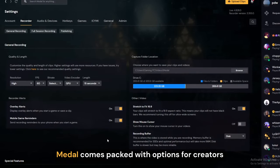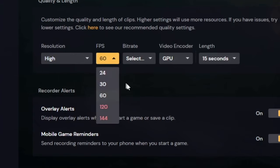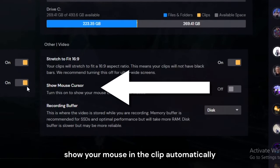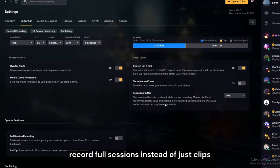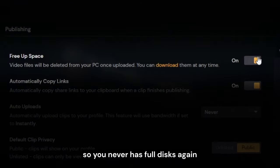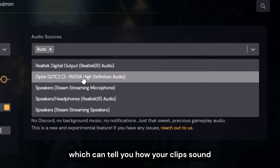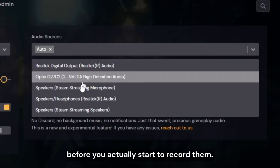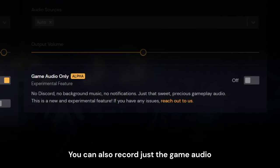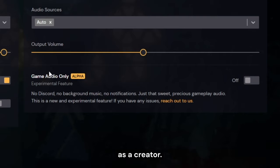Metal comes packed with options for creators. You can select up to 4K at 144 FPS. You can do things like show your mouse in the clip automatically or record full sessions instead of just clips. You can automatically free up space after you upload clips so you never have full discs again. You can customize your audio and your devices, which lets you hear how your clips sound before you actually start to record them. You can also record just the game audio in case you worry about things like DMCA strikes as a creator.